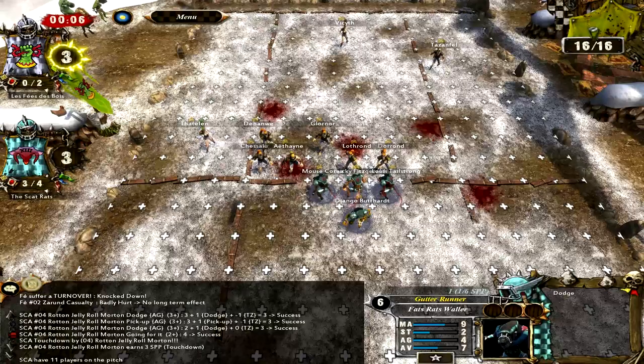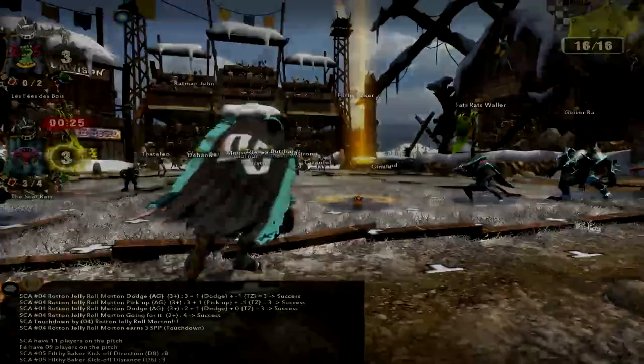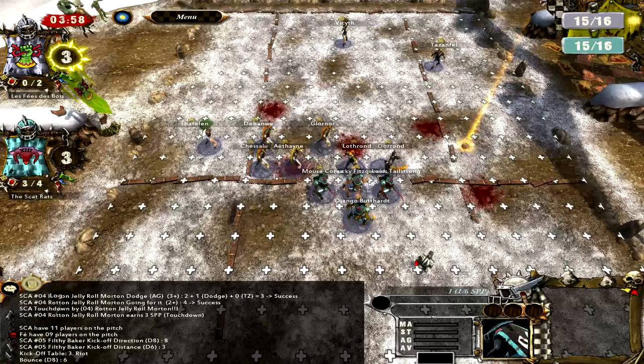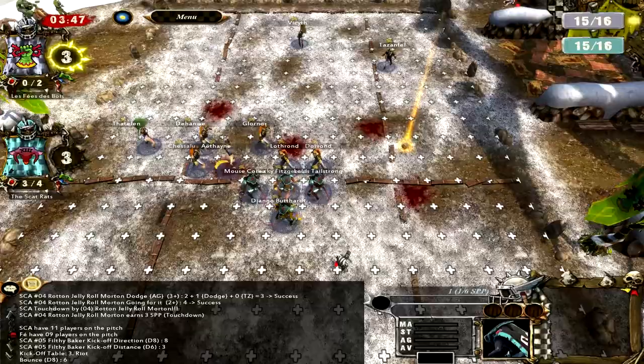Guess what kickoff event happens. It is Riot. And what that means is the turns actually get set back by one turn, which means they have an extra turn to potentially score against me, which is entirely possible. Because in an attempt to be safe, I had set all my players to be in the back, which means there is no line stopping them from just completely entering my half and getting like three players in touchdown range.